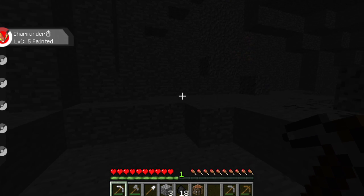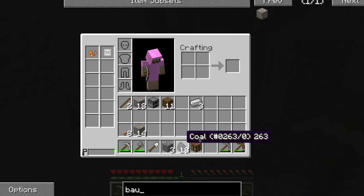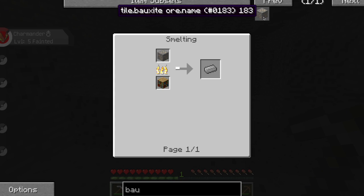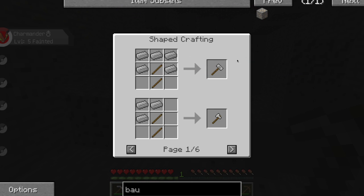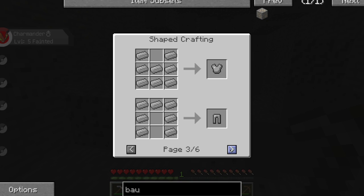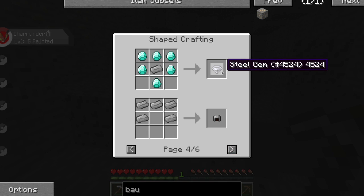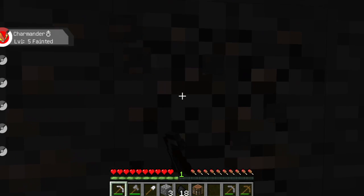I'm still curious to see what other uses bauxite has. We do have Not Enough Items — let's see. Oh, we can spell that out. It's aluminum — it's aluminum ore! So we can make an aluminum hammer, aluminum tools, aluminum armor, and a steel gem. What does a steel gem do? I have no idea — Pixelmon is all weird.